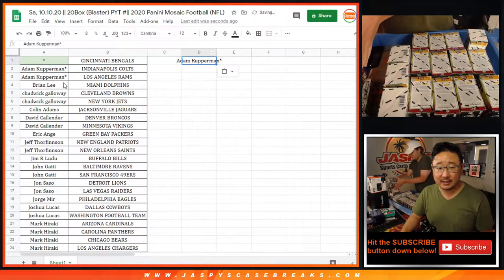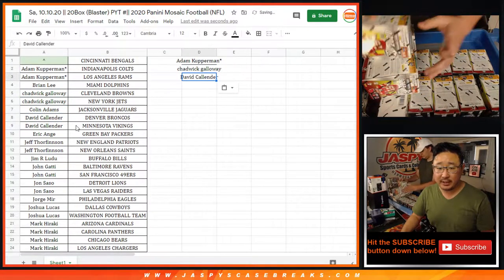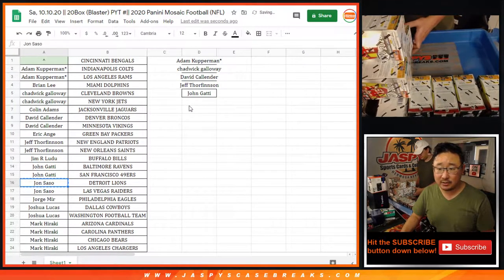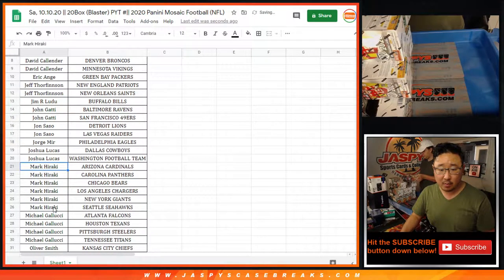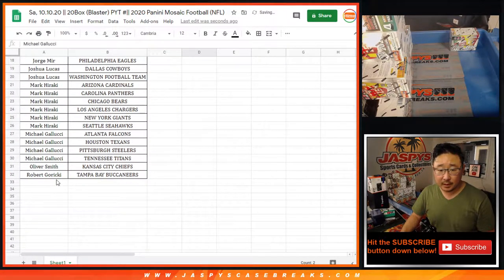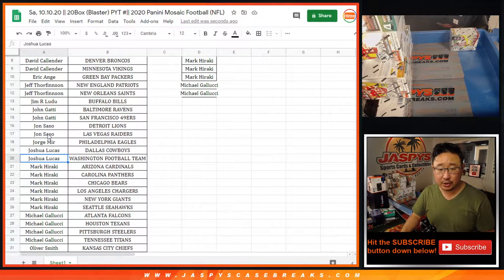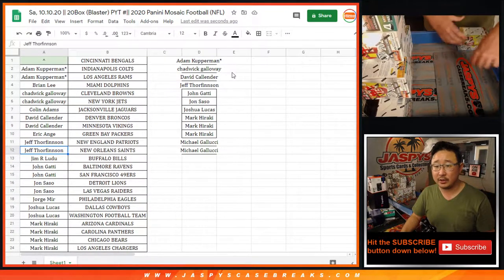Adam with two teams, that's an entry. Chad with two teams, that's an entry. David with two teams, that's an entry. Jeff with two teams, that's an entry. John with two teams, that's an entry. John S. with two teams, that's an entry. Josh Lucas with two teams, that's an entry. Mark H. with six teams, that's three entries. Michael Gallucci with four teams, that's two entries. So we got Michael, Mark, Josh, John S., John G., Jeff T., David, Chadwick, and Adam.